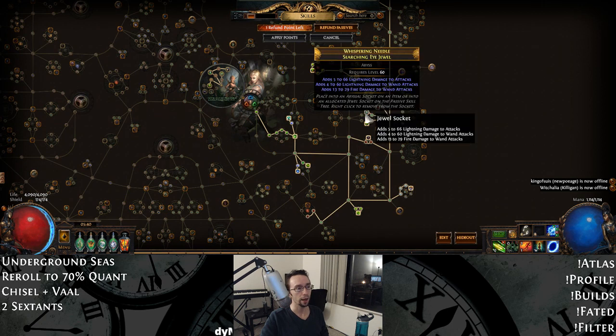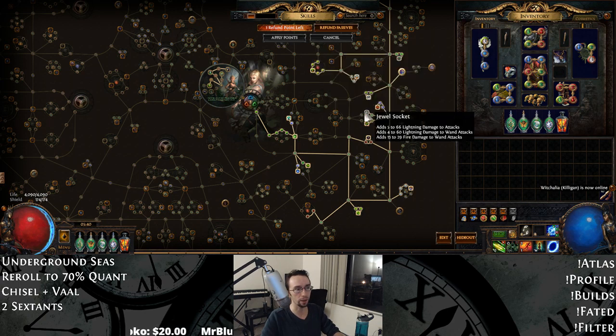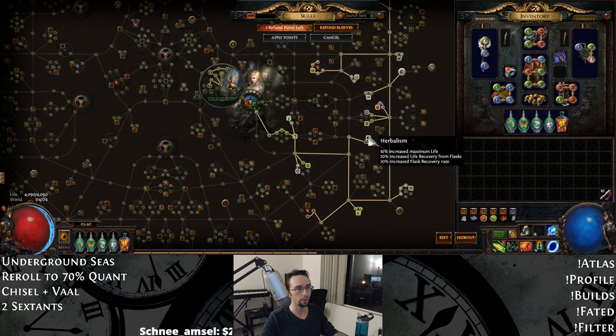Here we've got Survivalist as an option. Instead of a wand jewel, you can spec three points here and get Acuity, then put Inspired Learning there. That's especially useful if you don't have Headhunter and you have Bisco's Rampage but want that Headhunter effect. Inspired Learnings were around 15 to 20 chaos last I checked, though they can fluctuate up to 30. It's still way cheaper than Headhunter. You've got your notable — checking the count: 1, 2, 3, 4 notables — so it fits there. It definitely hits on Acuity.